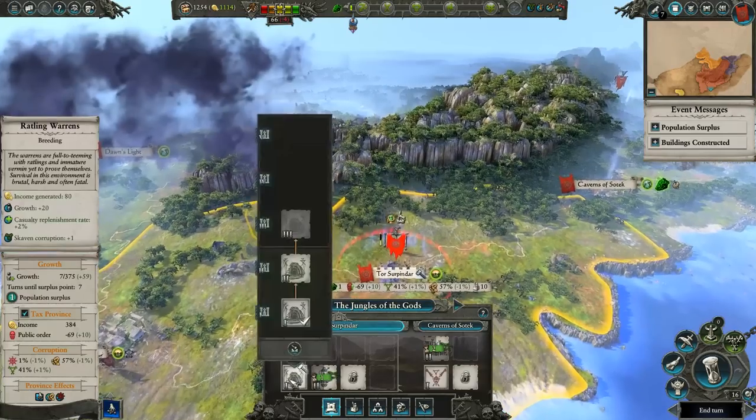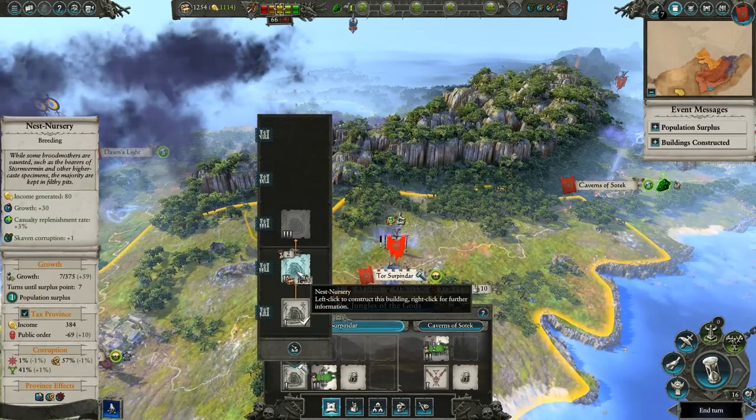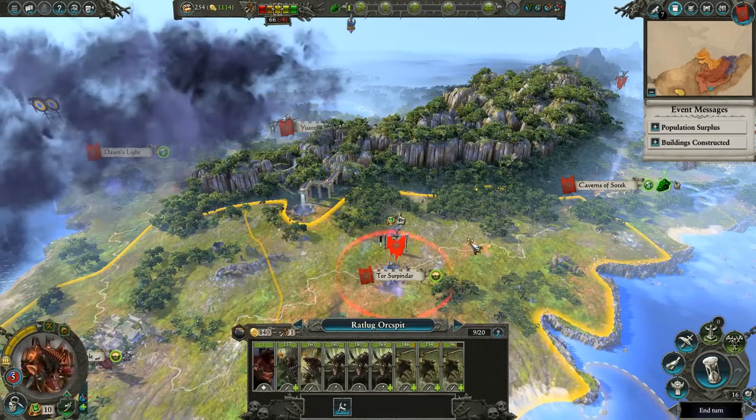Taurus of Pindar — we're going to upgrade our Rattling Warrens into a nest nursery. We'll get more growth, more income, and more replenishment in addition to our Skaven corruption.